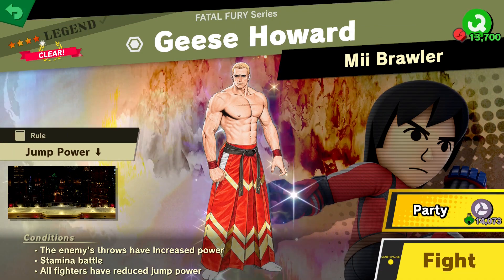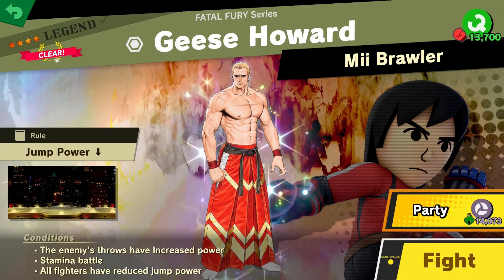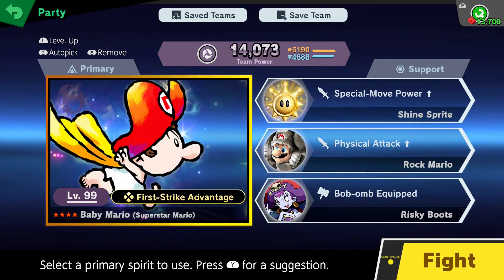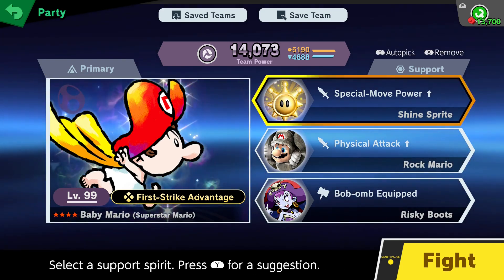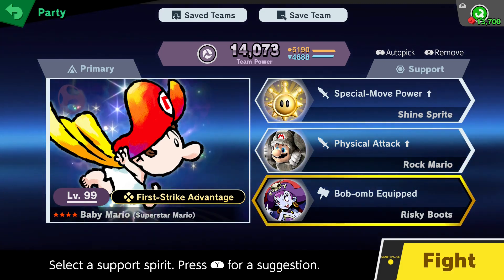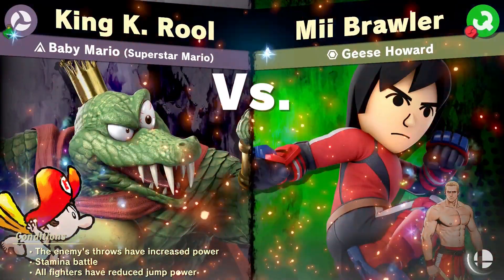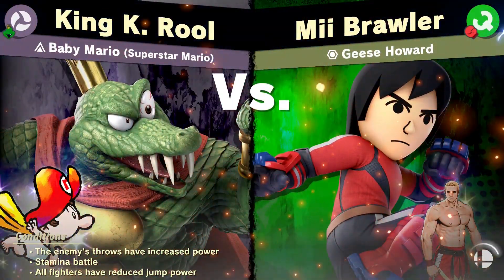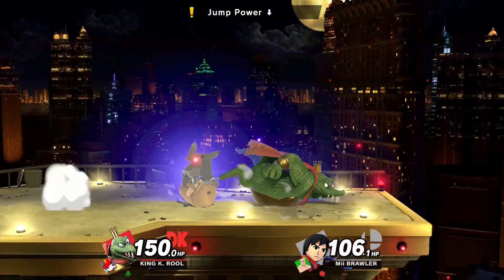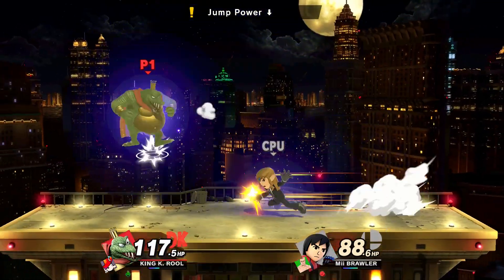Spirit number four: Geese Howard. This one is a bit tricky as well, but the main thing to remember is it's a stamina fight — weaken his stamina as much as possible. I'm going back with Baby Mario: get that first hit, make yourself invincible, and rack up as much damage as you can while invincible. That's the first key. I also went special power for projectiles and physical for up-close. Starting with a Bob-omb to hit that 50% damage on him for less stamina. A major thing about this fight: there is reduced jump power, so do not go offstage.